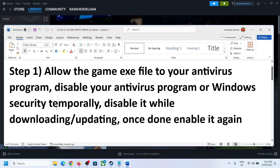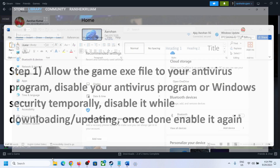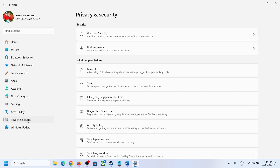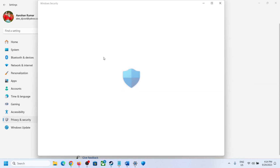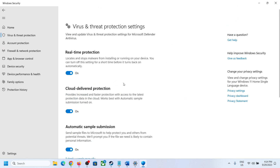If you are using Windows Security, open Windows Settings and go to Privacy and Security. If you have Windows 11, click on Privacy and Security. If you have Windows 10, click on Update and Security. Then click on Windows Security, and then click on Virus and Threat Protection.